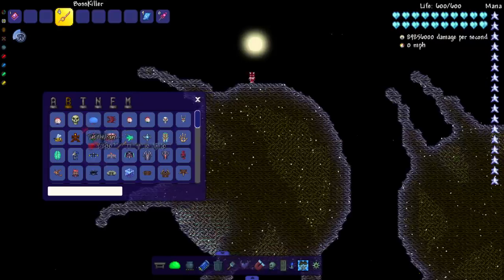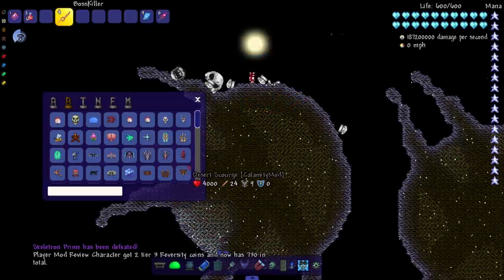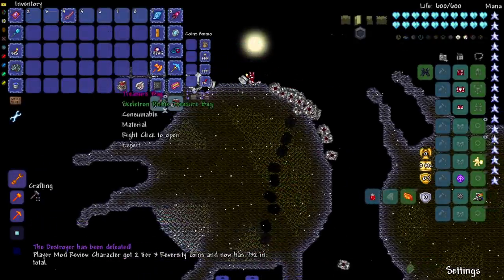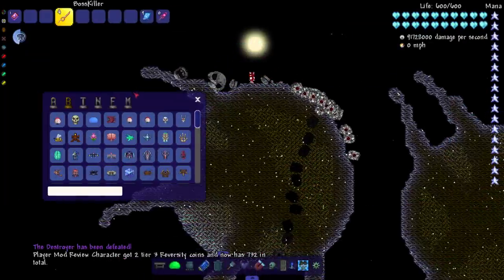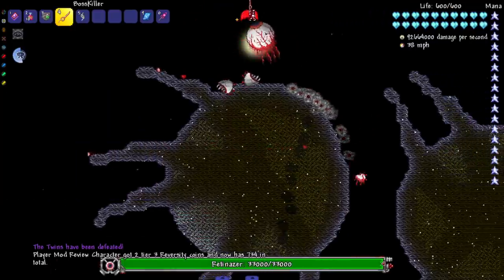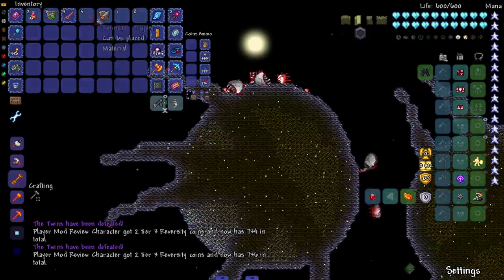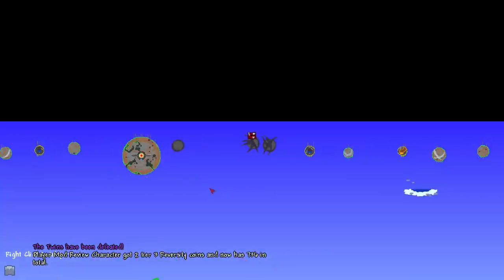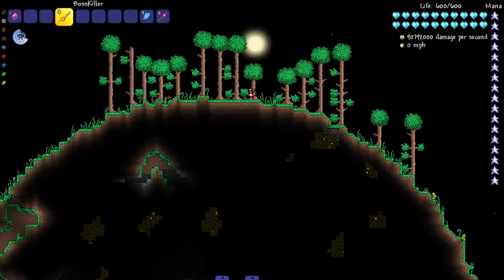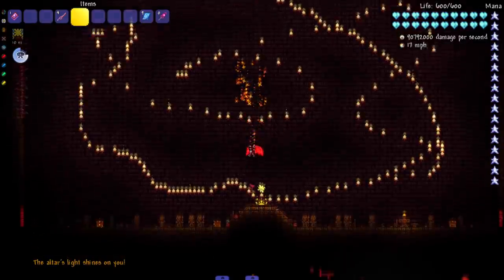Let's go somewhere fun to fight the mech bosses — up here on the Exodium clusters. Gotta change up the environment every once in a while. What I should do, if I ever get around to it, is make an area for specific bosses — like how I fight Plantera and Golem in Golem's arena. I should make a certain area for all of them. It would add more charm to the series.